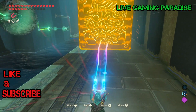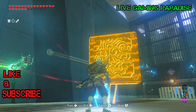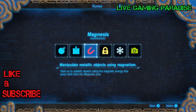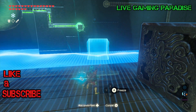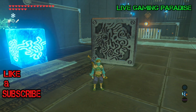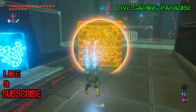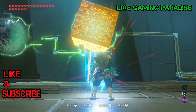Pick up the biggest cube. For this one, get out your runes and select Cryonis. In the water, make an ice block, then place your metal cube on top of it using Magnesis. That should make the connection and open the bars to the monk so you can collect your orb.